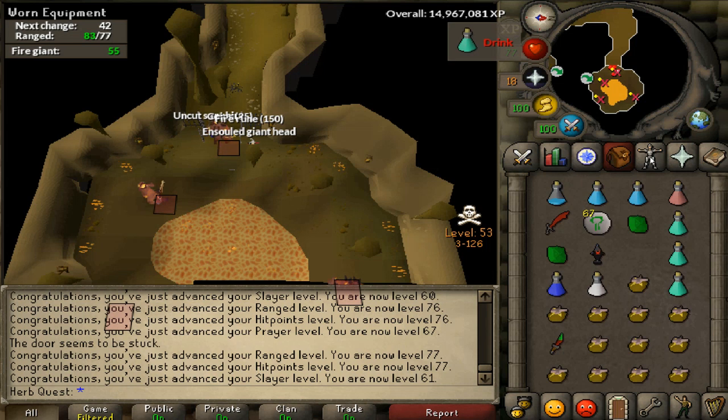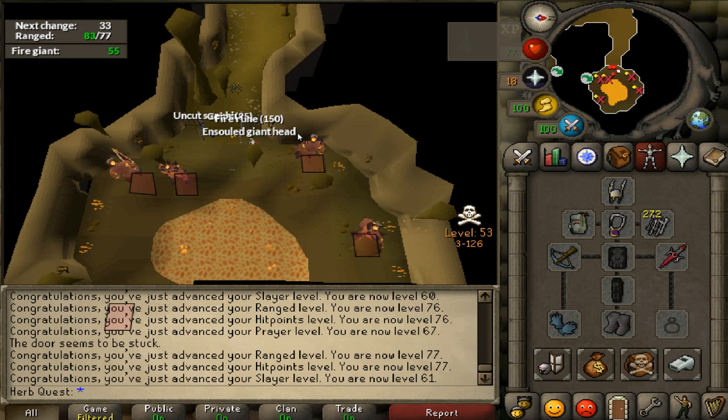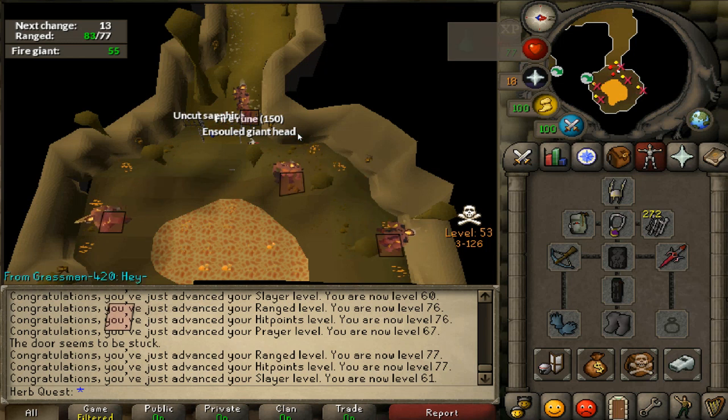Here's how the rebuild is looking. Just got the slayer level to wield the broad bolts again. I'm going to take a little break and reset my router because my prayer keeps dropping while I'm flicking. So I'm going to see if that fixes the issue. Just a heads up — if you get that issue where you're prayer flicking, like maybe after a big upload if you're a fellow YouTuber, just reset your router for like 10 minutes or so.